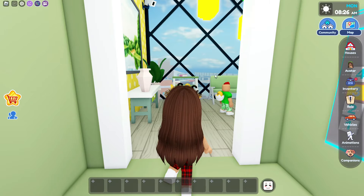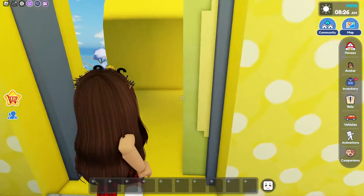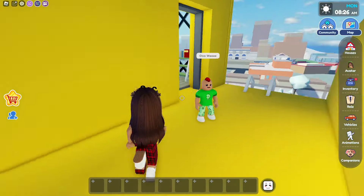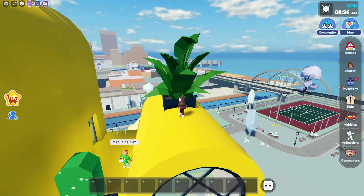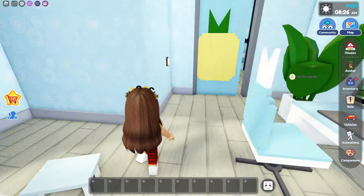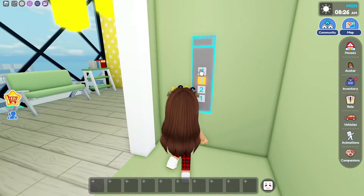Alright, so now we're gonna go back into the elevator and go to the third floor of the house. On the third floor we have a little area, and we have our balcony. We also have this tree that looks like a pineapple — yes it is, look! And we even have a little plant up here which makes our house look like a pineapple. Now we're gonna go into this room which is like a little computer room and also a little art room.